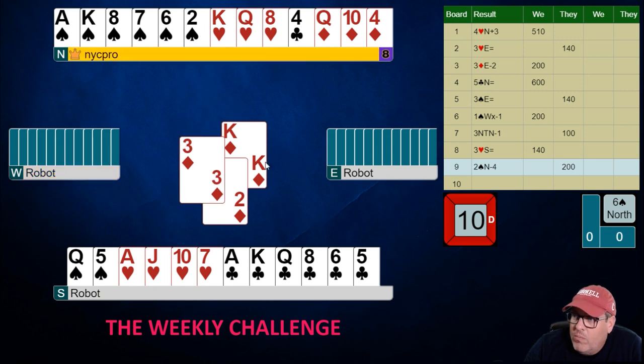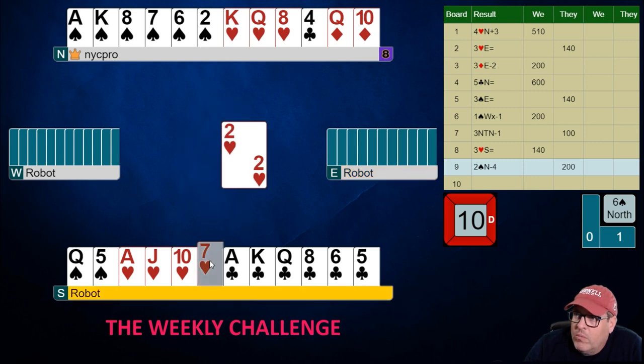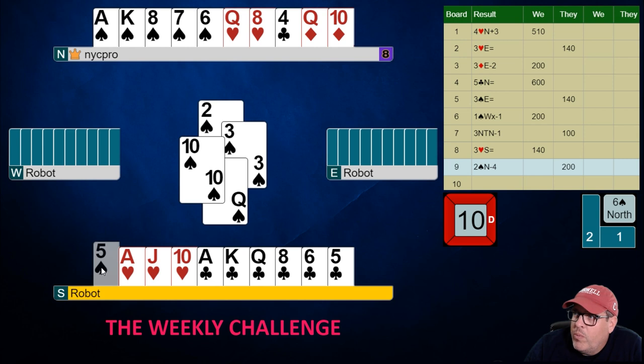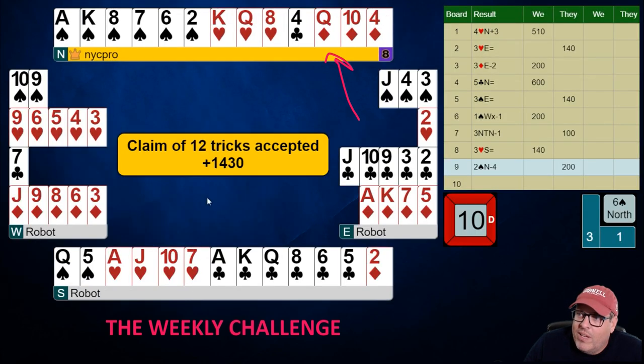We just need spades to break now. It would be amazing if we bookended a 510 but then got back on the slam. Rest are ours — we're going to pitch the two diamonds on the king-queen of clubs, and we're going to draw that last round of trump. The rest are ours; those hearts are all good. We will breathe a sigh of relief and get a plus 1430 on the card. And we will get our results right now.